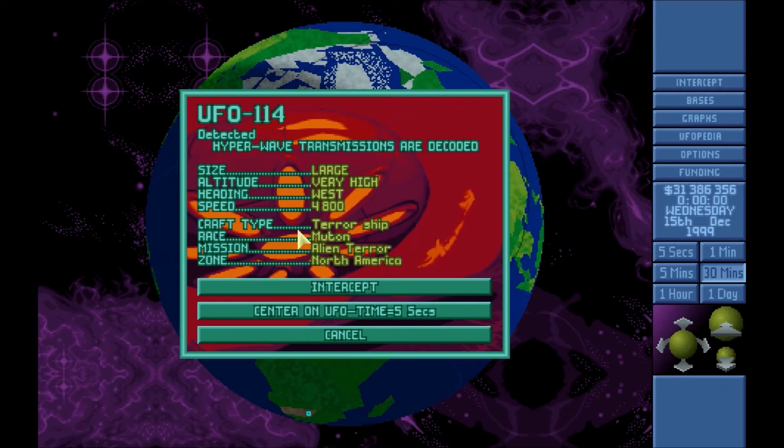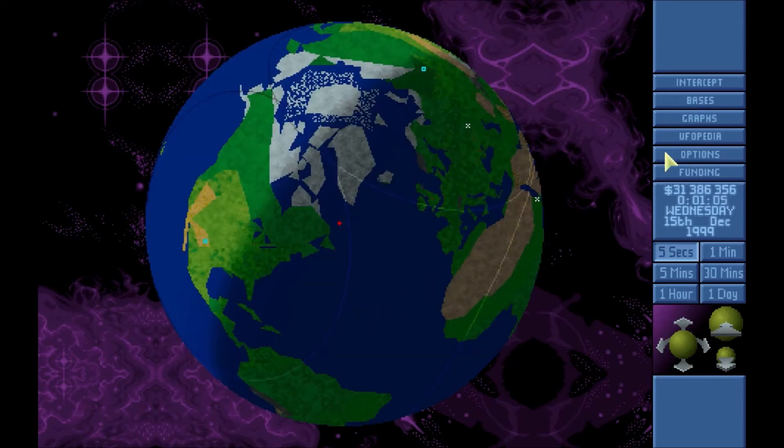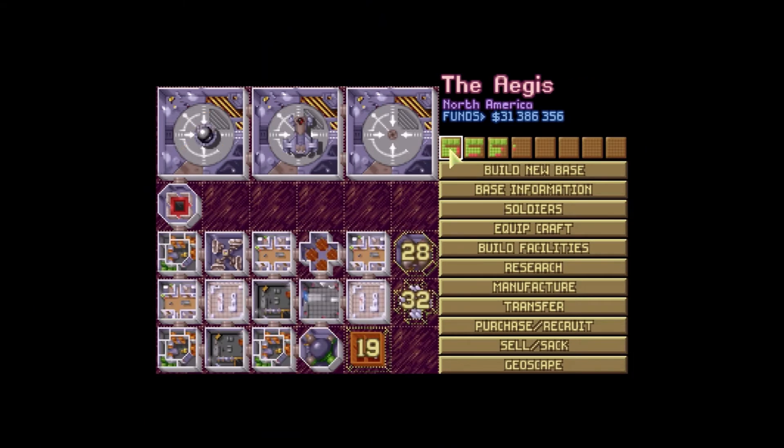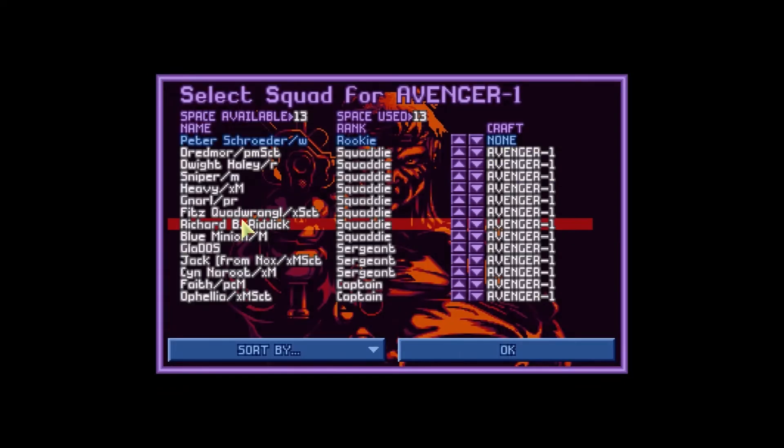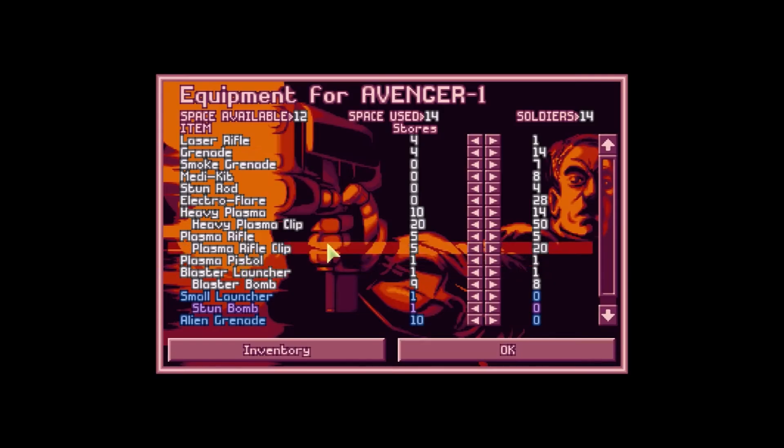Terror ship — Mutons on a terror mission to North America. Incoming terror mission! I'm pretty sure the way the terror mission ships work is I can shoot down the terror ship, but if I choose to do that, they will just send another one. They will keep sending terror ships until they get to terrorize the place they want to terrorize. I know it works that way with alien retaliation missions — if they send an alien retaliation ship against you, you can actually intercept and stop it, but if you blow it up, they just send another one immediately, and they will not stop sending new ones until the retaliation mission happens.